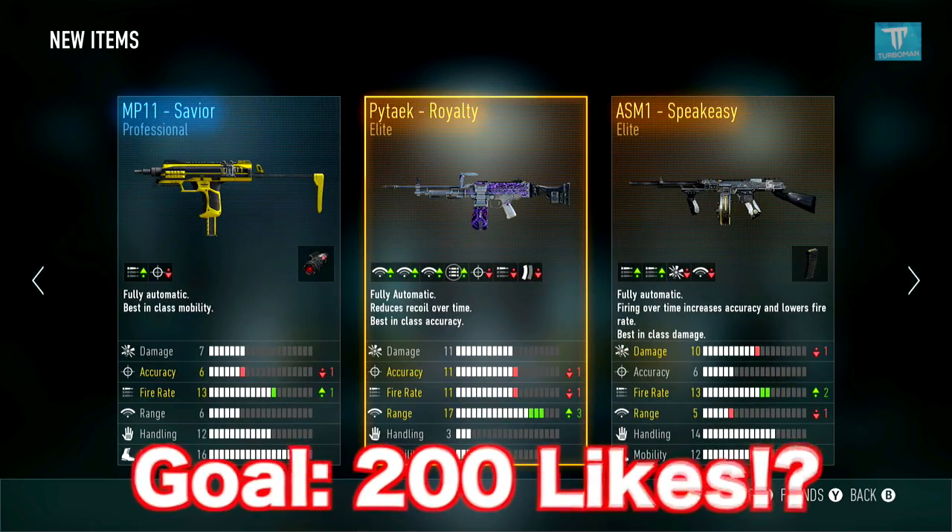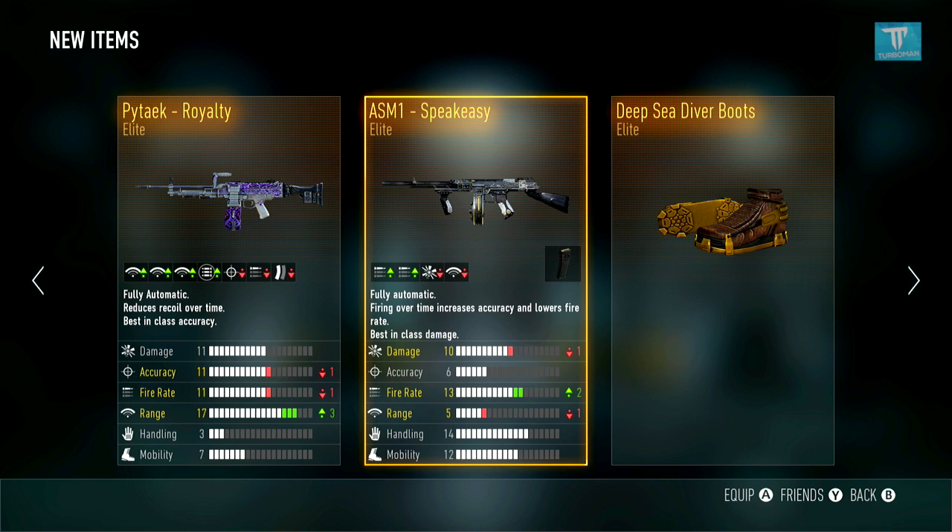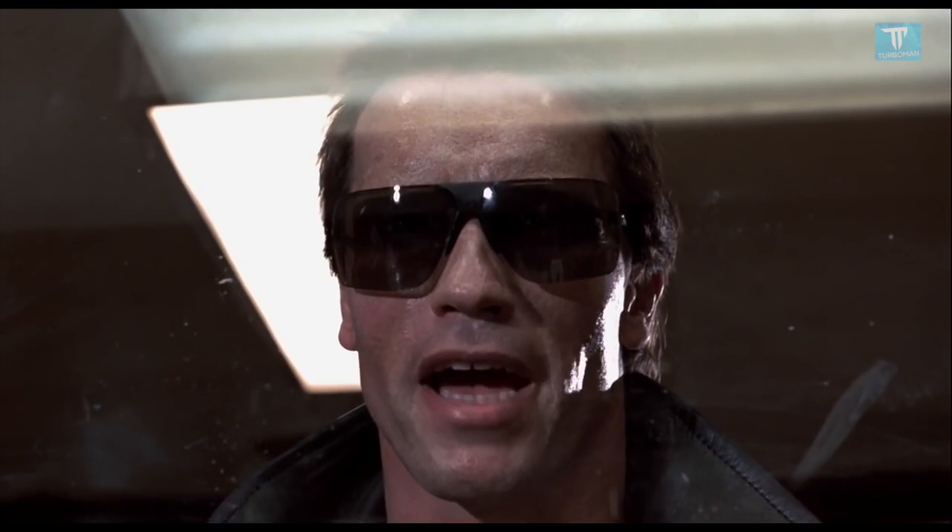Let's try to hit 200 likes for this crazy Advanced Supply Drop opening — we did get some new weapons, which is awesome, and we got the Speakeasy which I've been wanting for so long. Subscribe if you're new — definitely coming out with more gameplay videos on the new weapons. Share this video with your friends and I'll be back!